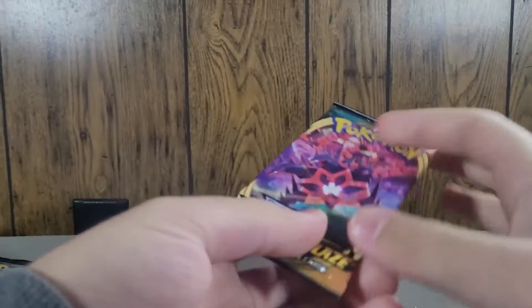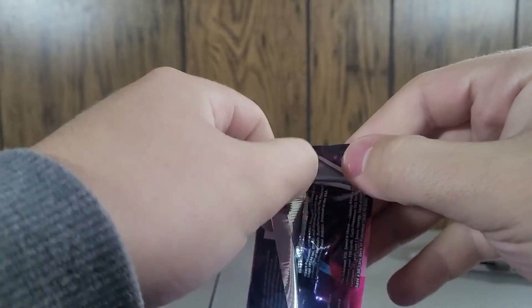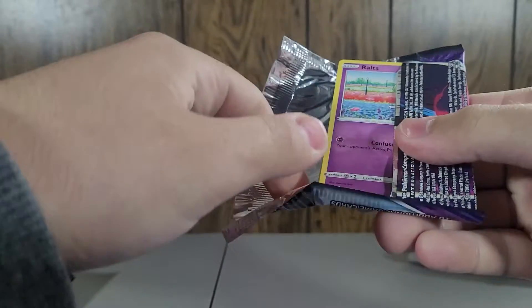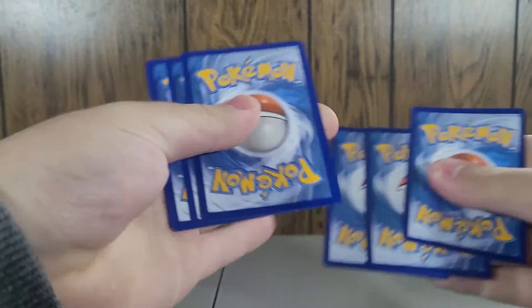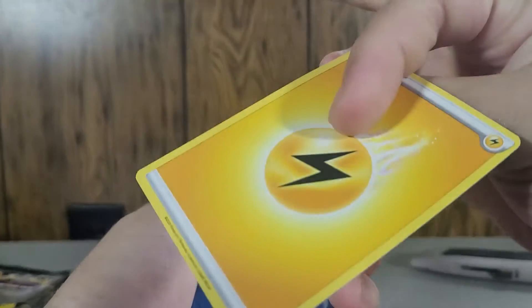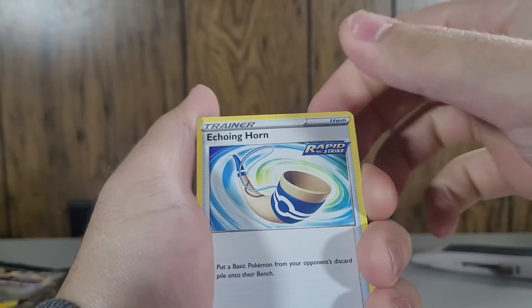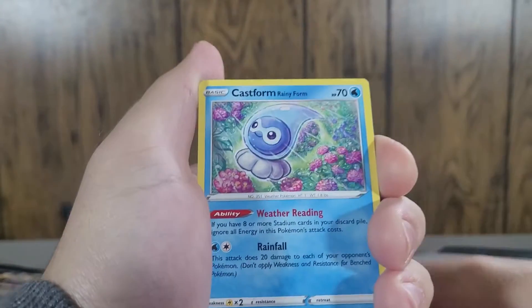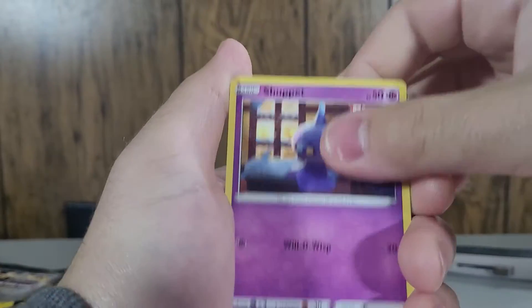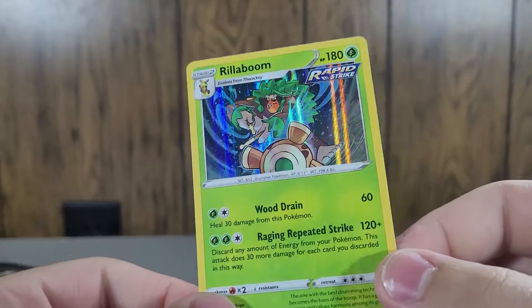We'll save Darkness of Blaze for last — we have two of those. We'll do Chilling Reign now. Getting rid of the lightning energy. Karen's Conviction — she has to see the manager — Echoing Horn, Scroll of Piercing Light, Ralts, Snover, Castform, Glarian Yamask, Shuppet, Castform reverse — and Rollout Boom holo! There's our first holo of the day.